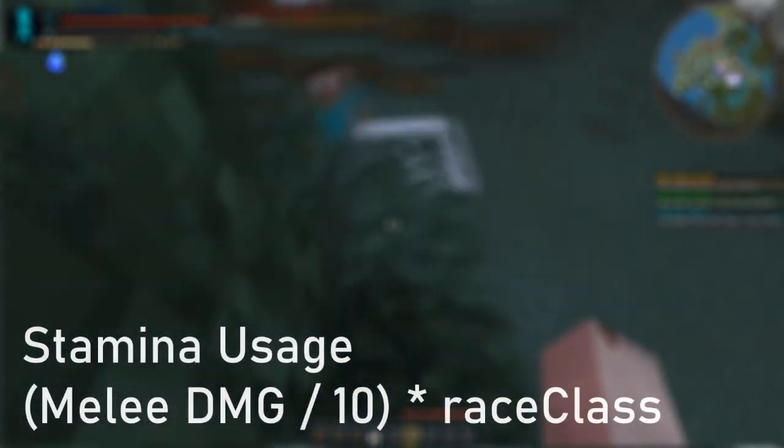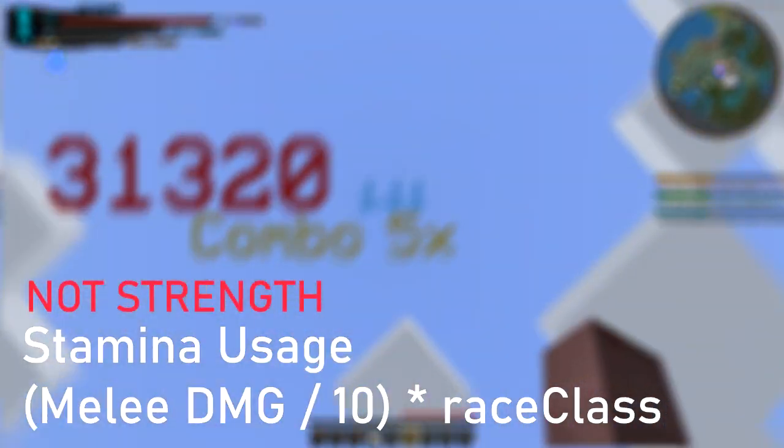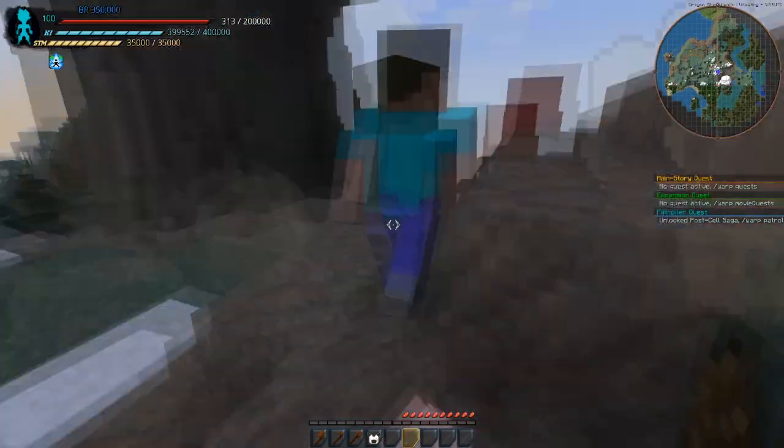Moving on to stamina usage — it would be your strength stat divided by 10. Before, there was a config value set to 0.7, so I removed that config value. Instead it's just 10% of your stamina, and then times your race/class offset. I just got rid of the 0.7 and we're accounting for that.